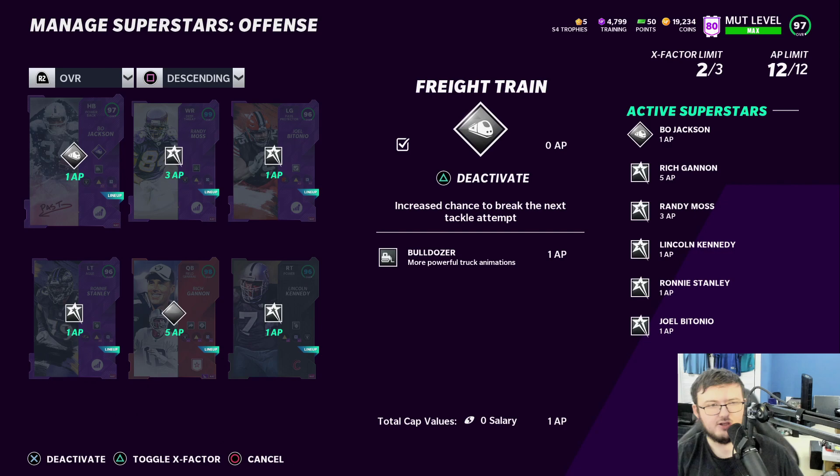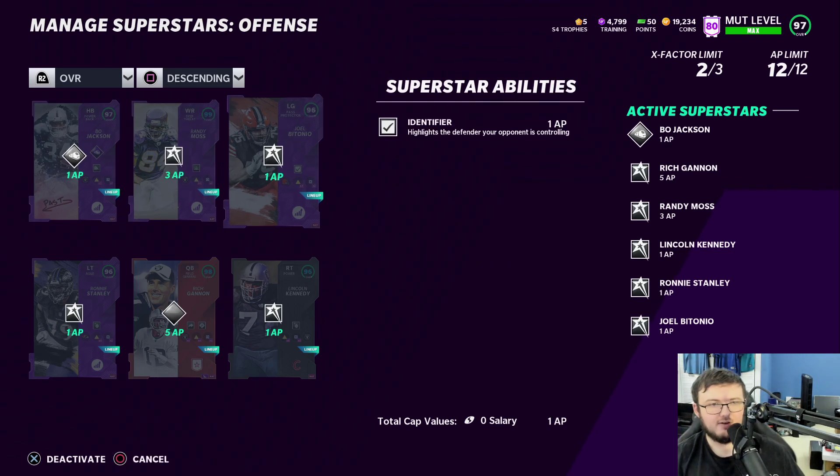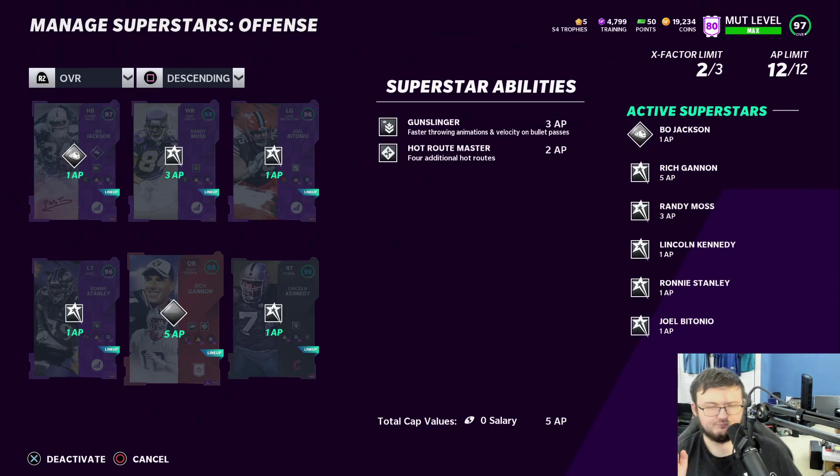On Bo Jackson I have Bulldozer and Freight Train. Brandy Moss has Route Technician. I have Identifier on Joe Benetonio. On Stanley we have Edge Protector, and Edge Protector also on Kennedy. We have Gunslinger and Hot Route Master on Rich Gannon.